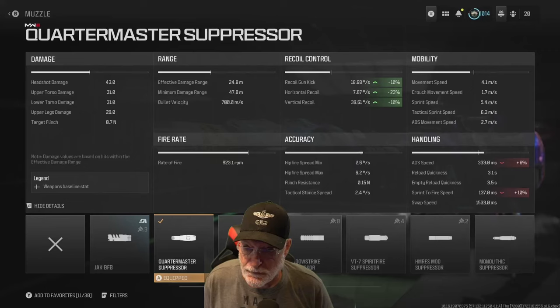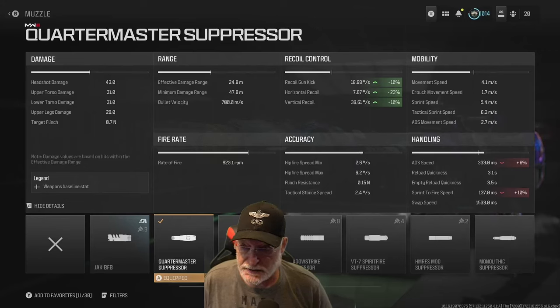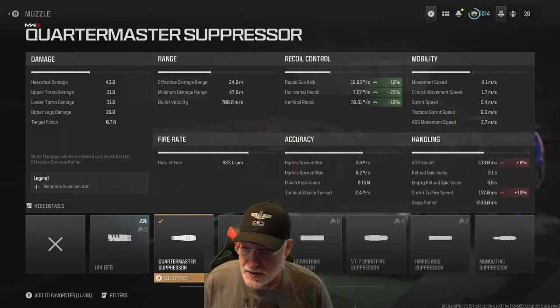Let's look at the damage: 43 to the head, 31 to the upper and lower torso, and 29 to the legs. The fire rate is 923 rounds per minute — just over 15 rounds per second. On a 5-shot kill in range, the effective damage range is 25 meters, so we're talking a 5-shot kill — 4 if you can get them all in the head.